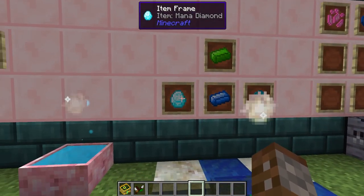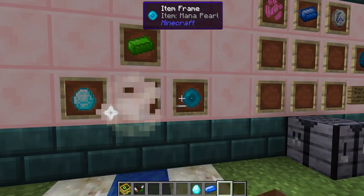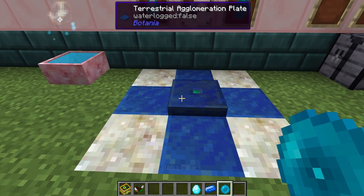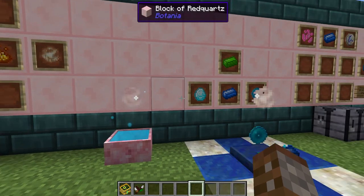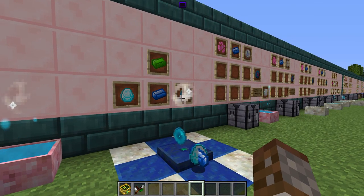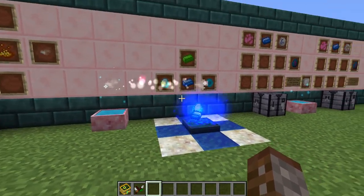For example, to make a terrasteel ingot we know that we need to drop all three of these items onto a plate here, and when you drop it down what's going to happen is the spark is going to send the power necessary to this plate, if you actually get it all onto the plate.